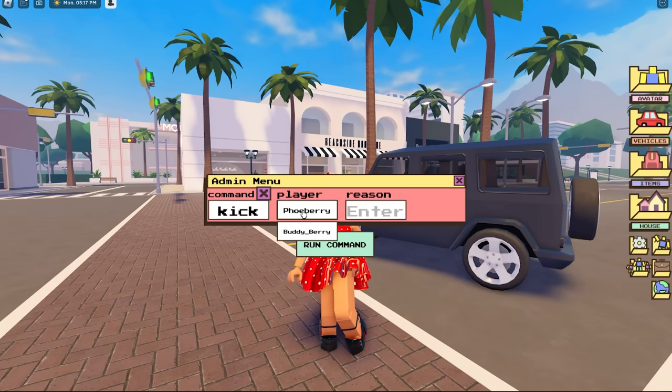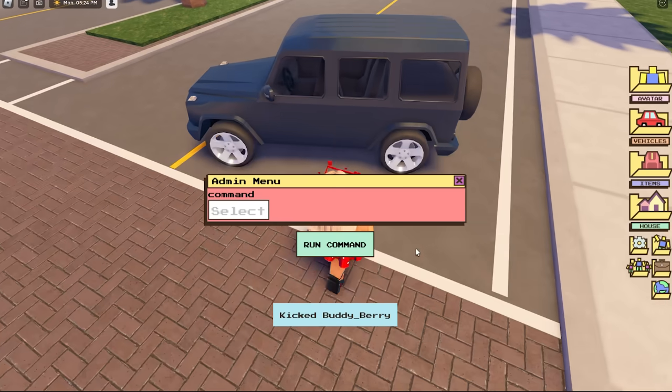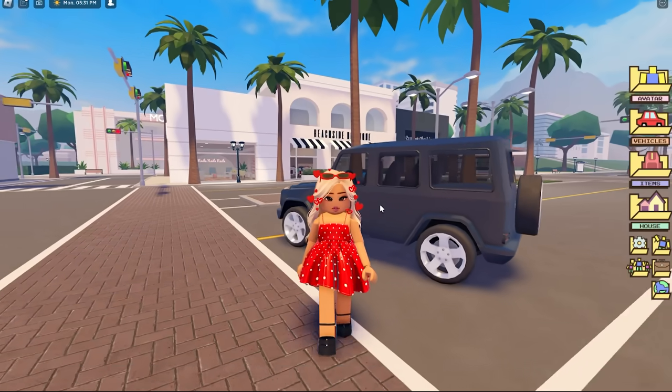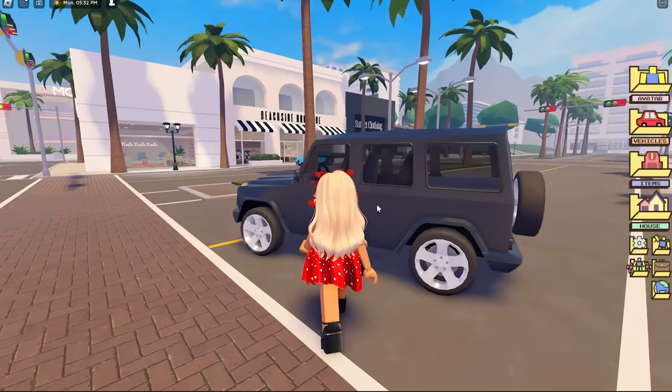Now let me test out the kick feature. Kick, then Buddy — wait, does that mean he can never join me again if I kick him? Oh, 'Run Command' — kicked! He left the game, it worked! Sorry Buddy, I think I'm a bad mom for doing that, but at least now I know it works. That's how you can kick someone out.